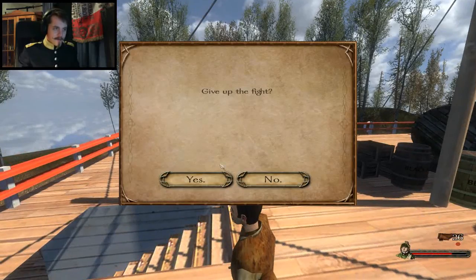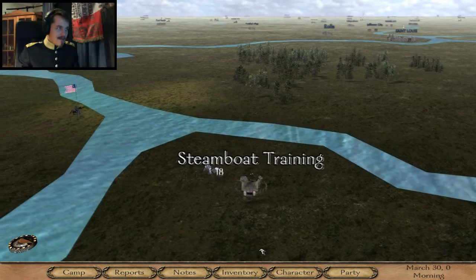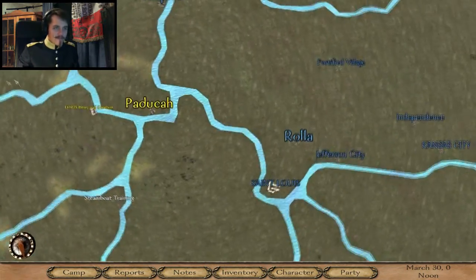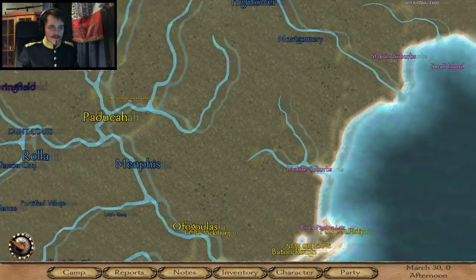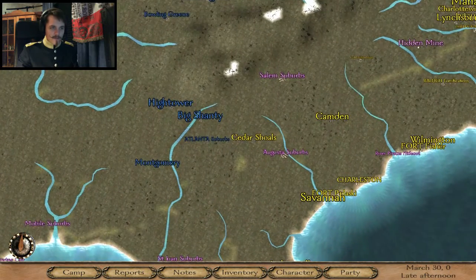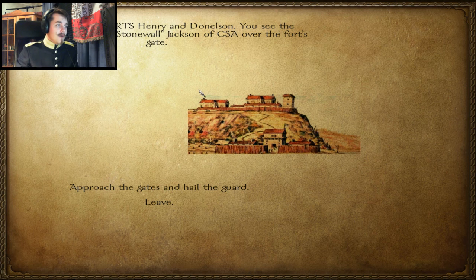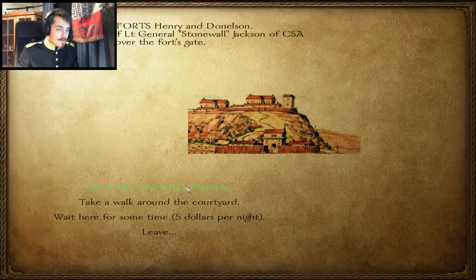They're looking at me training. This wasn't that fun. Let's head over... we can't cross here, we have to cross somewhere else. We did meet Jefferson Davis in the last episode. So where do we want to go? Hidden Mine, Pirate Hideout, Augusta Suburbs. Stonewall Jackson! I want to go in and meet Stonewall Jackson if he's here.